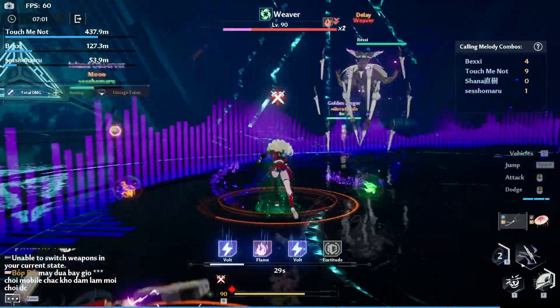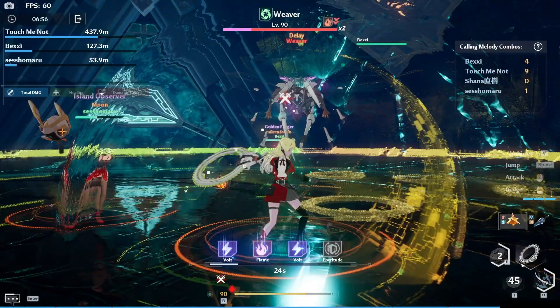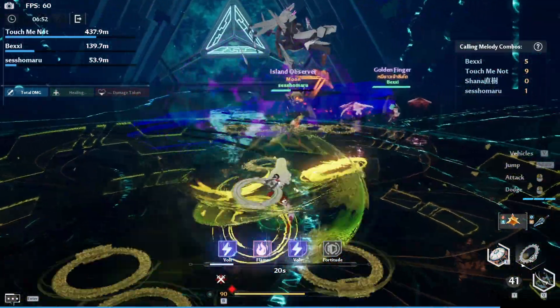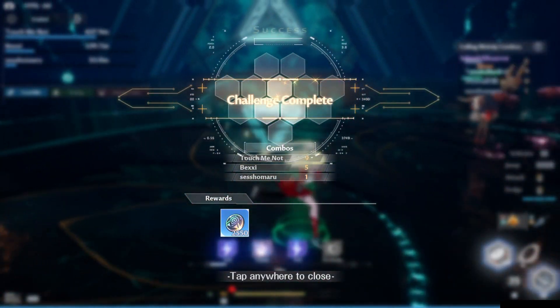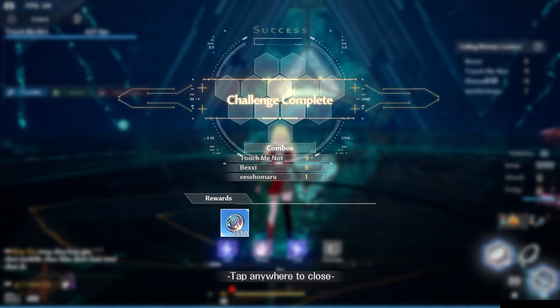The run will end once all waves have been cleared, and the amount of currency you can get will be based on your ranking, but also by the number of Calling Melodies that you managed to trigger. On this particular run, I managed to place first and triggered a whopping 9 Melody calls, so I got 2550 currency points — which honestly left my mouth wide open.